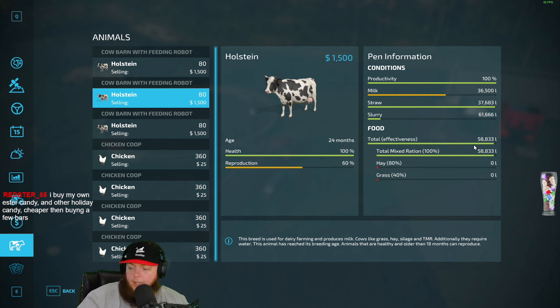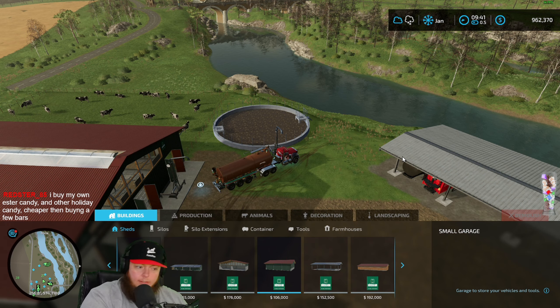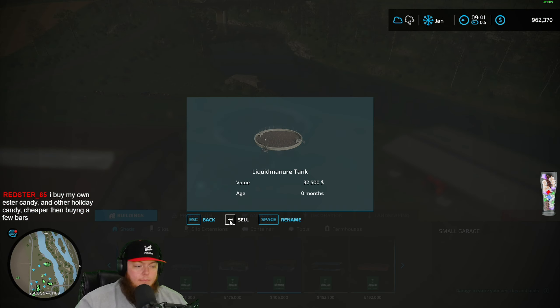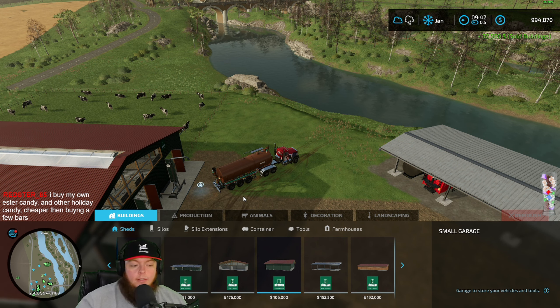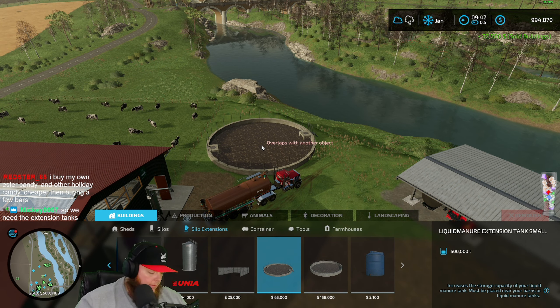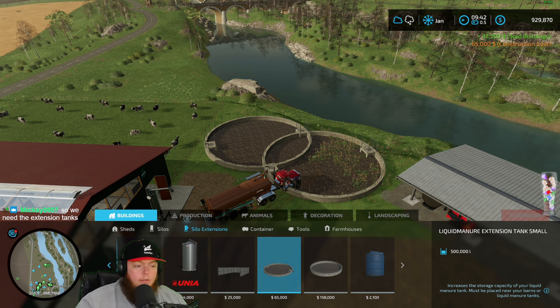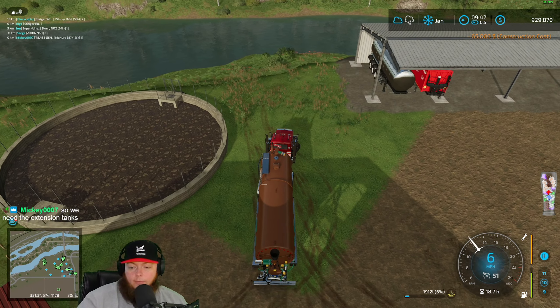Do you want to buy a spreader? Yeah. Does this make sense chat? So in this application we are using the silo extension and it's working. So if we need more storage then we'll have to put a big tank somewhere and we'll have to truck it.